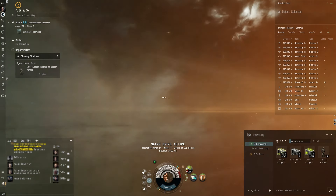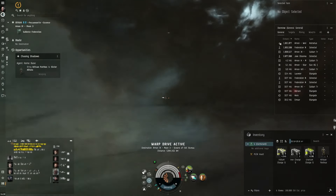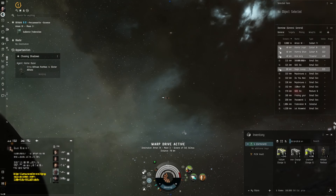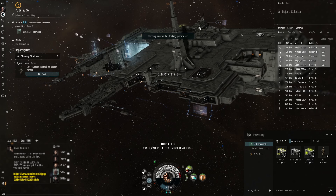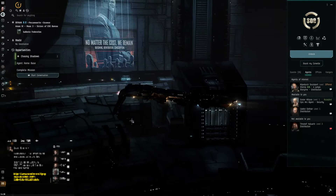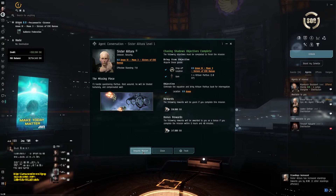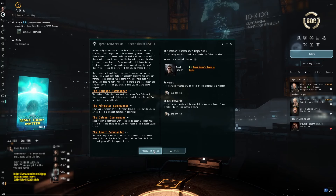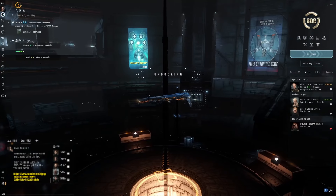Now we get to the interesting stuff - we need to select which faction we'd like to gain standing with, which is pretty much the reason for running this epic arc. I'm going to go Caldari, because this is a new toon and it's always useful to have Caldari standing so you can do stuff in Jita. You hit request, then make your choice about which faction you want - that's who your standing goes to. I'm going Caldari, accept, and then I have to go to him - five jumps away.